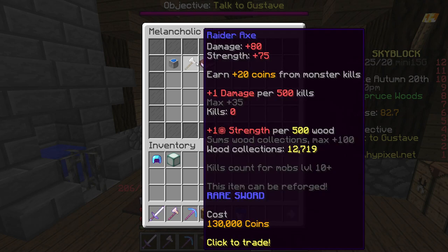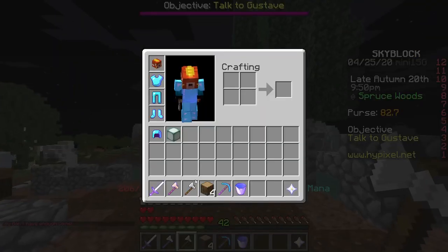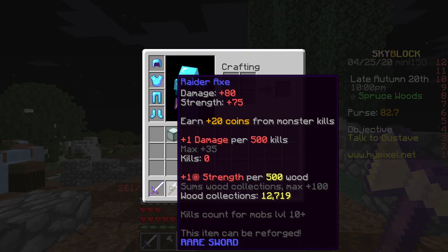So we're going to go ahead and buy this Raider's Axe — this is the axe that everyone wants me to get. I've finally got it and I think I'm going to be quite OP now. We're going to go ahead and actually test this out on mobs to see if I can one-shot them.